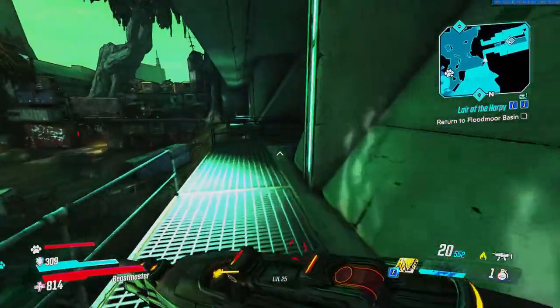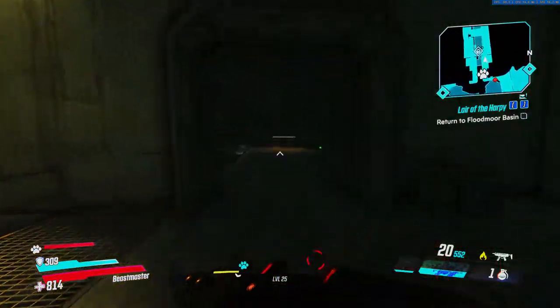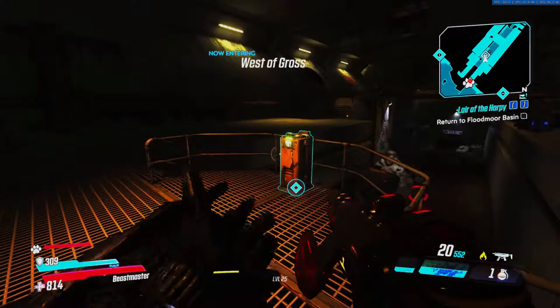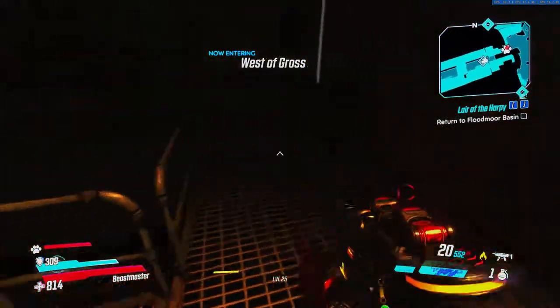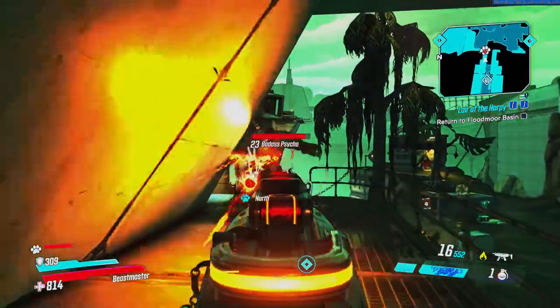Just keep following this path. You can also cut through the bottom bit — 100%. Slide out of this door, and it's just in to your left. There we are, got the key this time. I'm going to make your way back out and kill this badass psycho on my way.